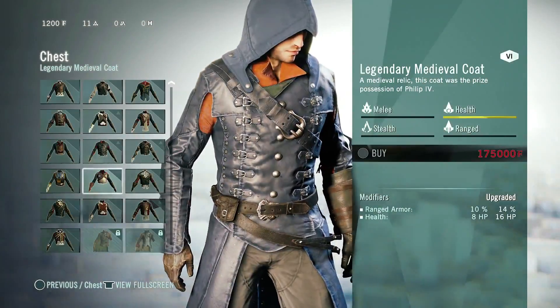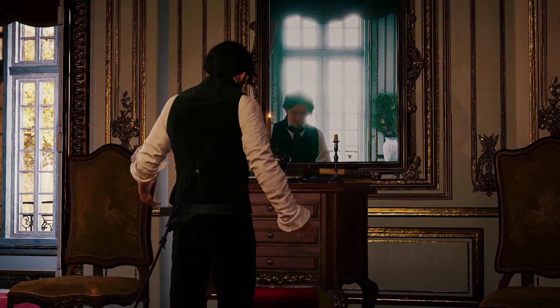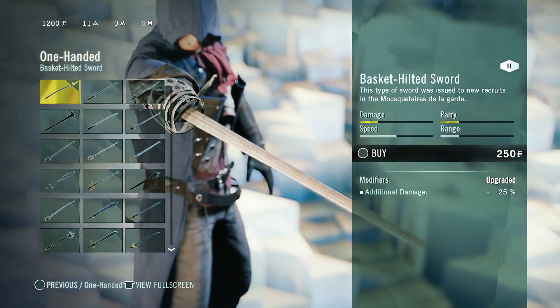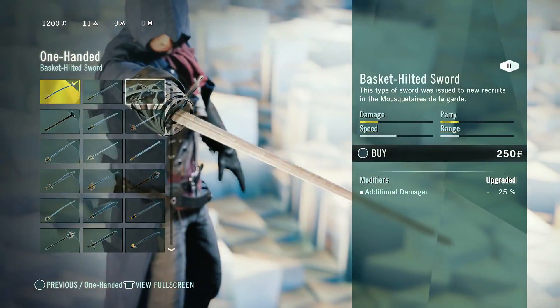Every element will define your path and gameplay style. For example, the heavier the armor, the more protection you'll have, but you'll be less stealthy. And, the more agile the weapon, the more defensively you can parry, but your blows will be less damaging.